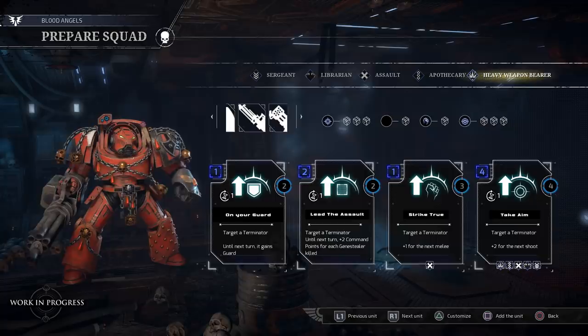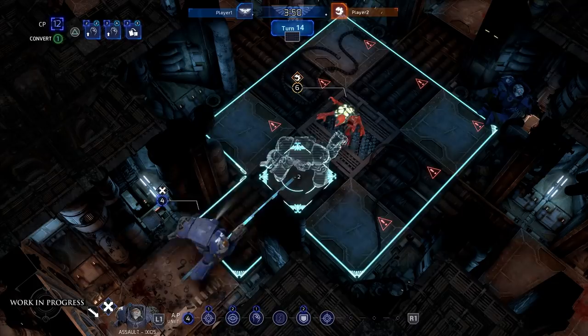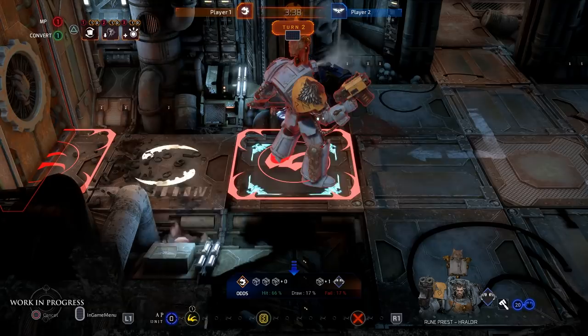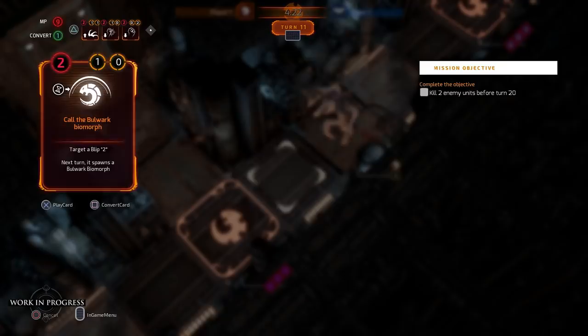The all-new card system gives you options in two ways. Each card can grant unique effects, giving bonuses or extra powers to individuals or your whole squad. Cards can also be converted into extra action points, or on the Genestealer side, used to deploy new advanced Genestealers with powerful special abilities.